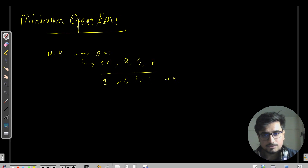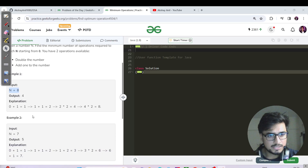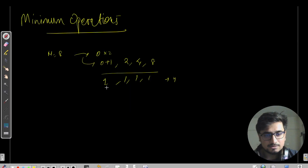Is four the answer? Yes — the expected output confirms it. They did zero→1→2→4→8 using plus one then doubling. Note there's also an alternate path: 0→1→2 via plus one twice, then ×2 to 4, then ×2 to 8 — still four total moves.